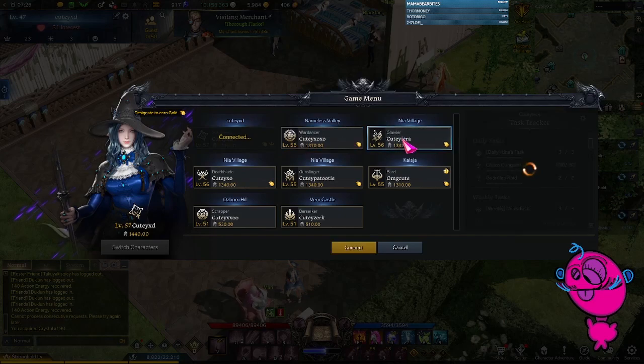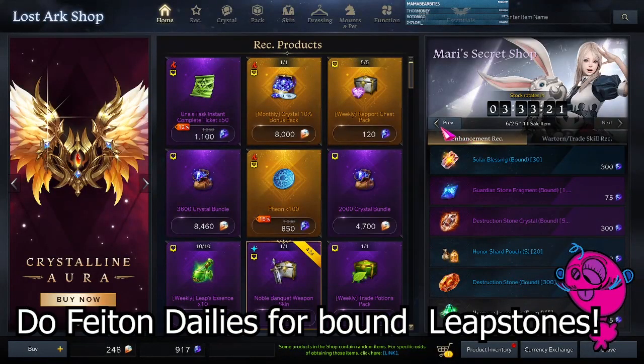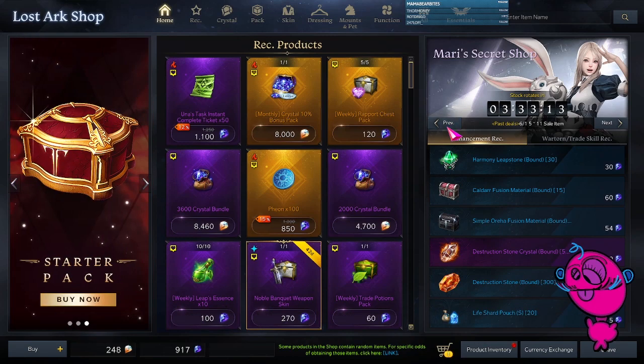If you have alts, use all your alts to sell all the tradable leapstones, and then buy all the bound mats from Mari. Maybe that won't be enough to actually get you there, but you'll make a lot of gold by doing this and perhaps you can invest that gold in other ways.